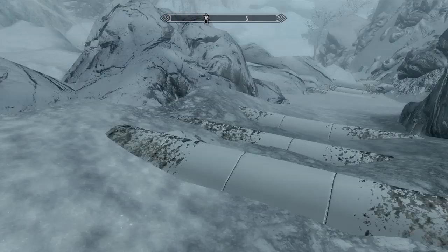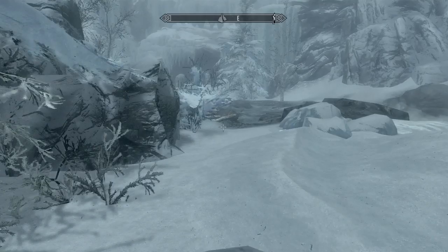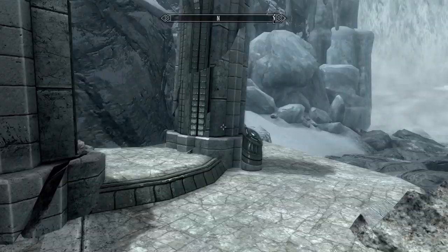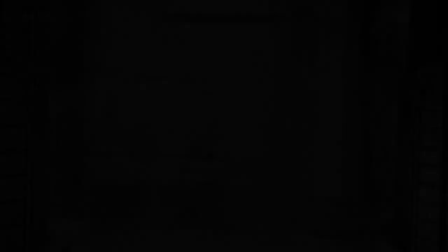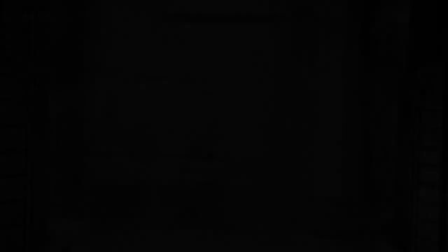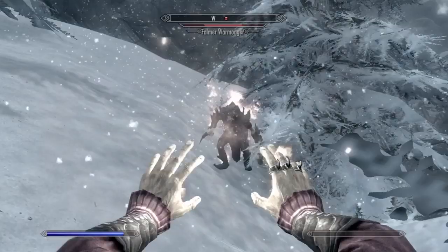Go up the stairs, and when you reach the last step, turn right, and you will be on the ledge of the waterfall. Now on one side you will see a Frost Giant, and on the other side you will see a Paragon Socket. Interact with the socket to put the Ruby Paragon on it, and it will open a portal. Go inside, and you will find a Falmer Warmonger with Oriole's shield. Kill him and get the shield.